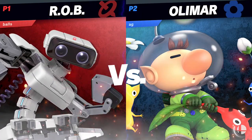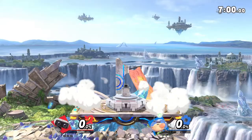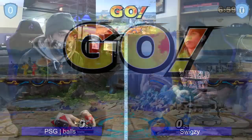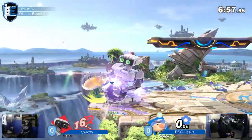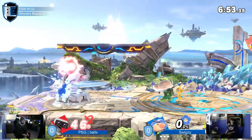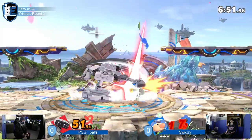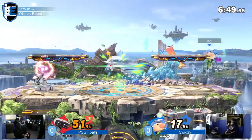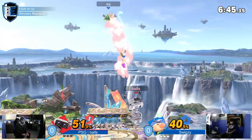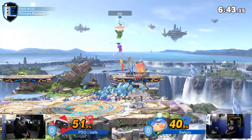We should be able to see Rob use a lot of his good projectiles to kind of keep Olimar out. But that's kind of what Olimar wants at the same time. Especially on Small Battlefield, Rob's going to try to get at him immediately — and he immediately puts him at 41%. Everything I said about side B just kind of went out the window. Rob got in and almost evened up the percent in one move.